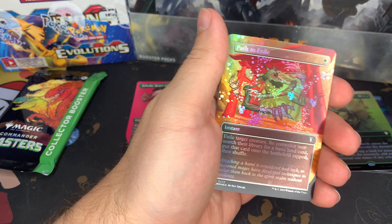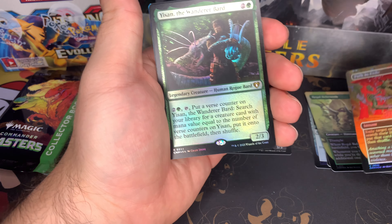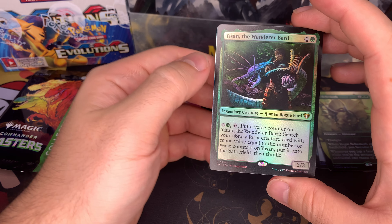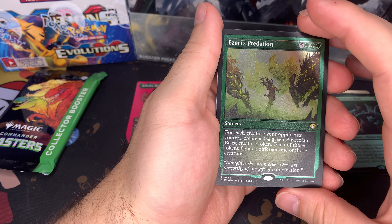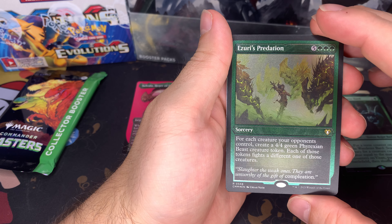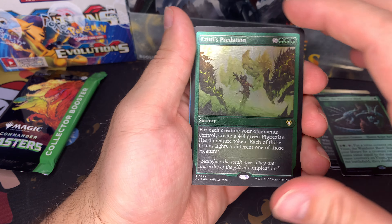Commander Sphere. Path to Exile — that's a really cool art, borderless too, nice. Usín the Wanderer Bard, foil. The Zeros — oh, that's a nice card. Actually, that's not a textured foil, that's the foil etched, sorry.